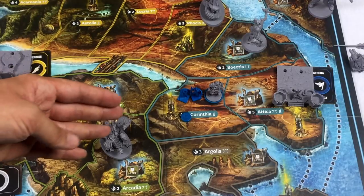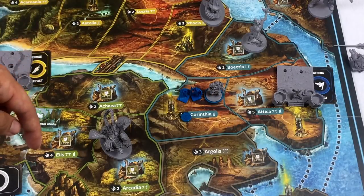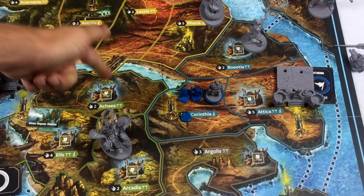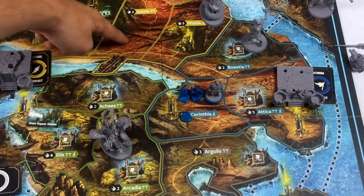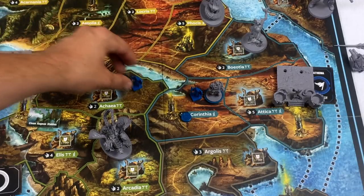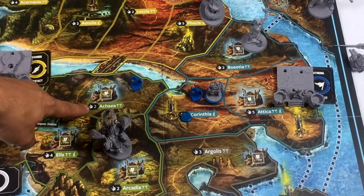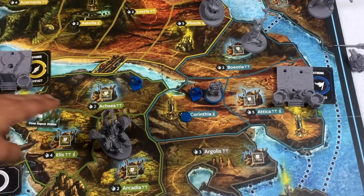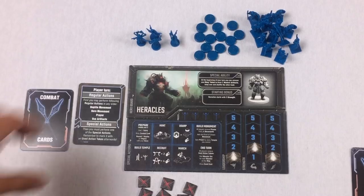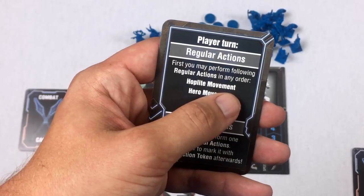My blue player strategy is to take over the blue land, then the black and green lands. I'm going to move this hoplite toward the yellow land connection. I don't have two hoplites in that area yet so I can't claim control, but I'm working toward it. That's one regular action done — I can't do it again this turn.